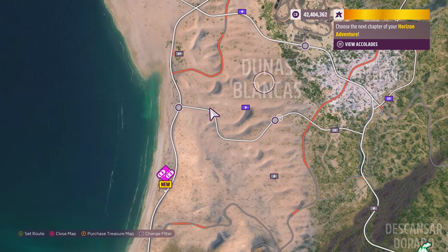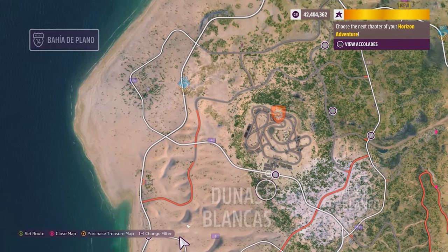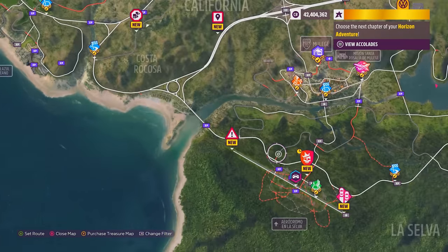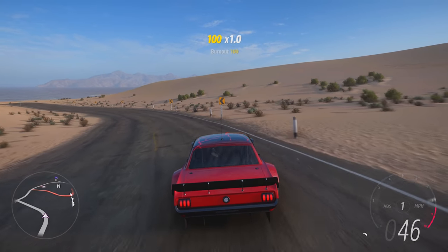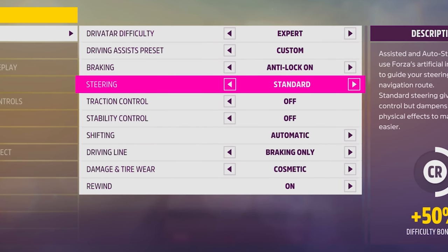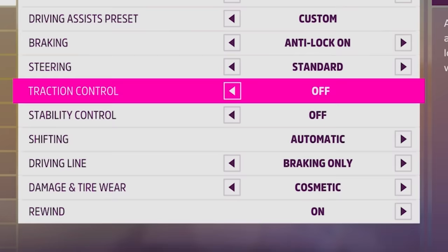Open up your map and make your way over to the desert on the left side of the map. You want a huge open space — you can also do this at the airstrip, but I recommend the desert as there's way more open space to drift and chain skill chains. Before you start, go into your settings, go to traction control and stability control, and make sure they are both off.